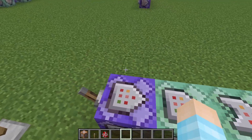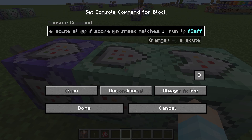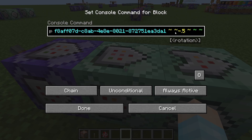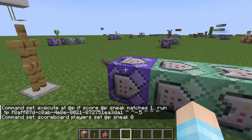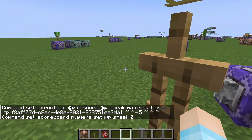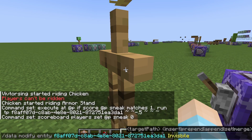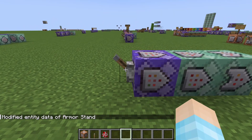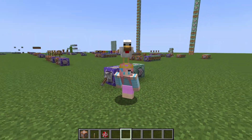I did 'execute at p if score sneak matches 1..', so if they're sneaking, run teleport the armor stand down 0.5, and then reset the sneak when they stop sneaking. I might as well make the armor stand invisible — set value 1b. I spelled 'invisible' wrong, but there you go, we've got our chicken on us!